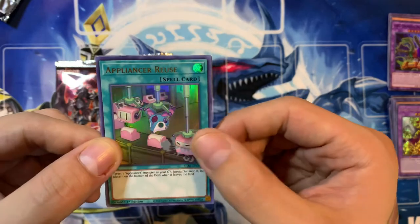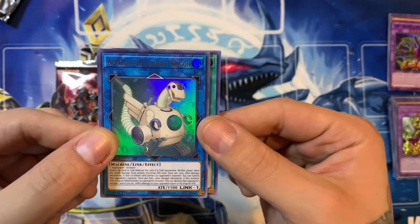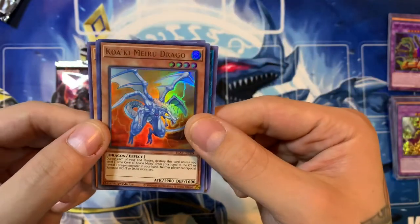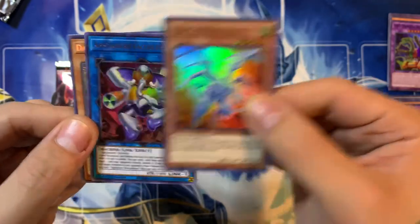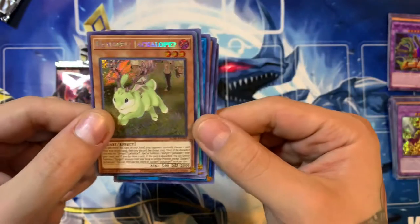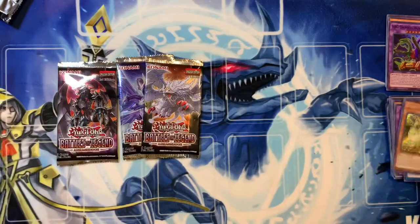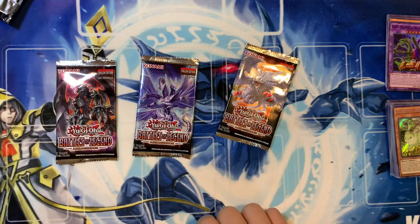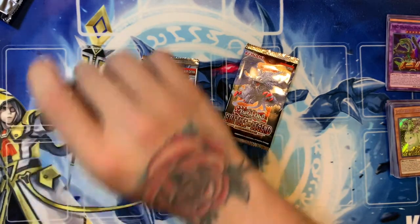We have Appliancer Reuse, Appliancer Launcher Dragon, Kawakigure Drago, Appliancer Vacuolephant, and Danger Jackalope. Not a needed reprint. Not the Thousand Dragon, but we've got three packs left here guys. We'll start off with this one — got to turn that luck around somewhere.